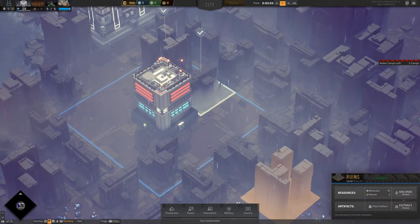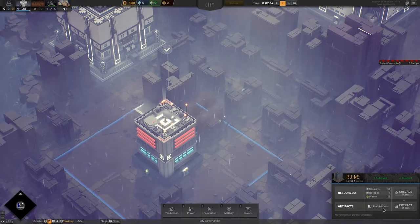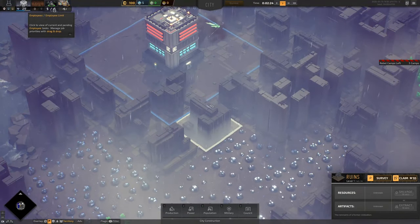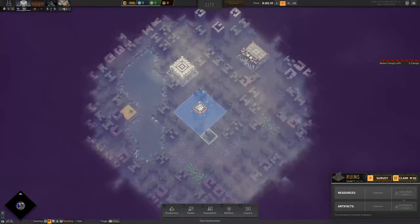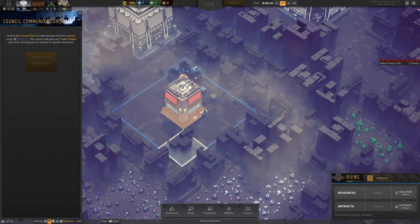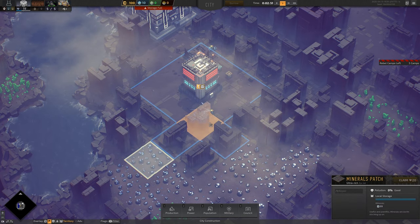We surveyed this — it has 10 minerals and 3 wastes. We need minerals. I have a bit of a head start for red artifacts. Let's get that. You can claim with influence points, which you get because everything on Titan — which is where we are — is governed by a council. It's satirizing capitalist countries, I would say. But that's just me.